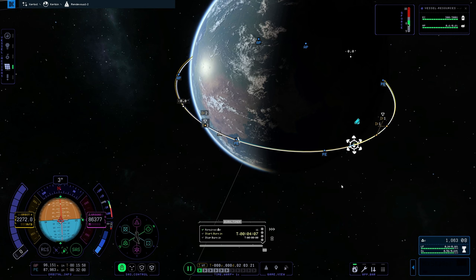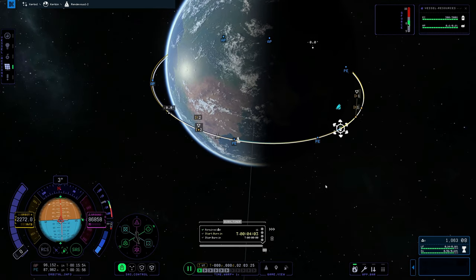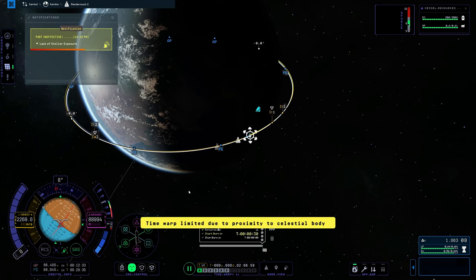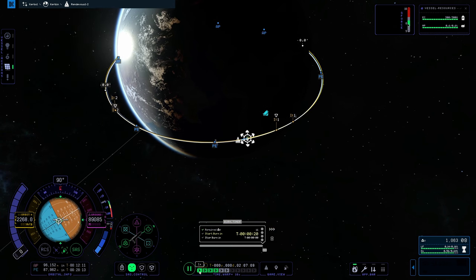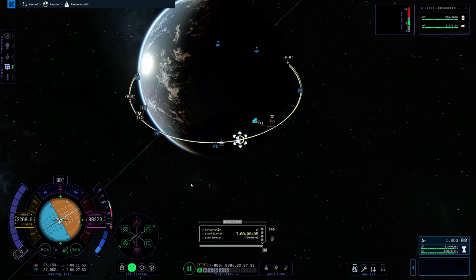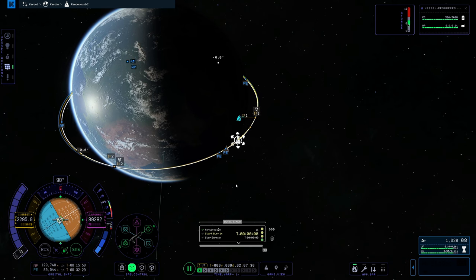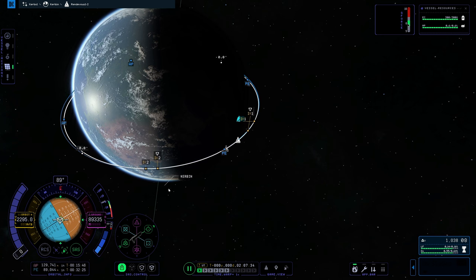We're going to keep it as is and warp to this maneuver plan. SAS on, maneuver node. You can also just go prograde since that's all we set the maneuver plan to be. I already went way too far past it, so let's bring it back. This is where we'll use RCS — we'll flip this around.